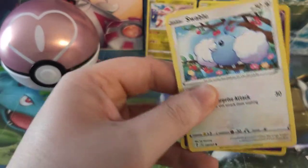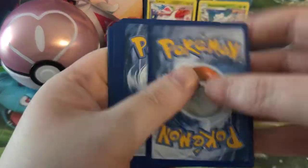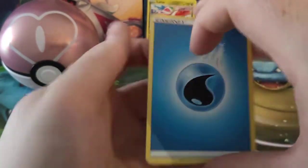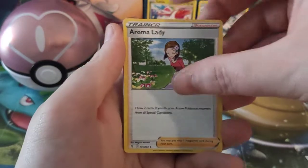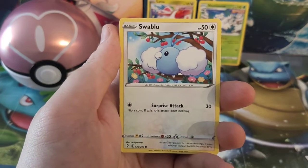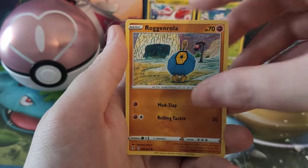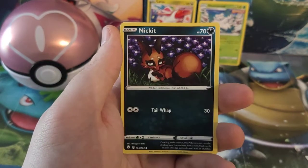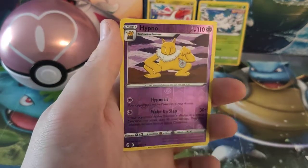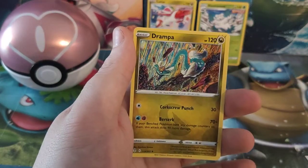We still have this Evolving Skies pack left. Evolving Skies is home to all those Eeveelution Alt Arts — see if we can pull one of those out of here. There is the code card. We are starting with Water Energy, Aroma Lady, Baldor, Tentacruel, Swablu, Flababy, Rog and Roller, Bergmite, Nickit, a Hypno Reverse Holo, and the rare card is going to be a Dramper.